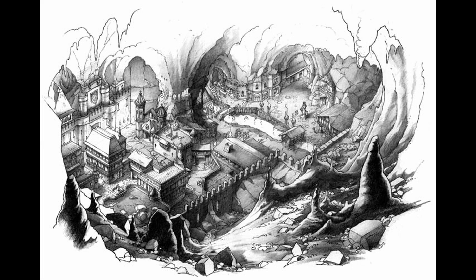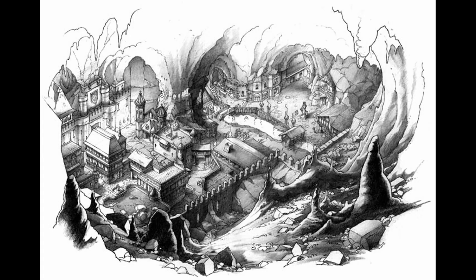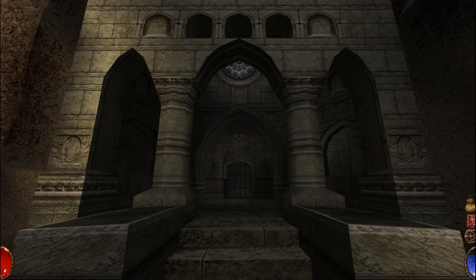Moving on to this concept art that you can find on the bonus disc. This location here is the marketplace, and if you check this building or entrance of this building, then this is supposed to be the crypt entrance. Apparently it is nothing like the version that we have today. By looking at this final version of the crypt entrance, we can see that the gate is kinda similar to what we had in the earlier drawing. We have the circular window at the top, and if you check these two columns, then these can be a reference to the two statues standing before the entrance.